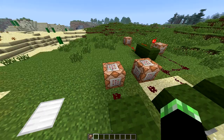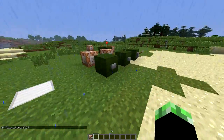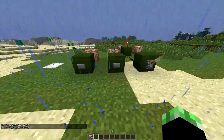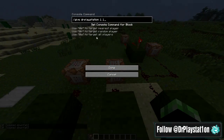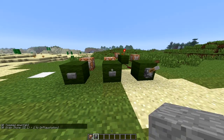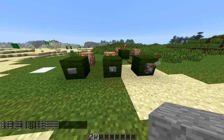So you can toggle downfall right here. As you guys see, just when I press this button, the toggle downfall is going to start and it's going to start raining. And then you can actually give people stuff. This one is slash give DrPlayStation 1 one — as you guys know, one is stone. So there we go, I got a piece of stone, and I can keep hitting that and get more stone and more stone.